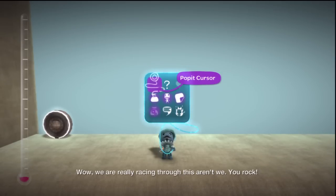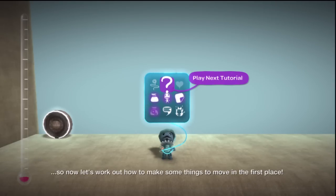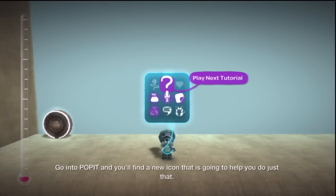Wow, we are really racing through this, aren't we? You rock! OK, so you can make things move. So now let's work out how to make some things to move in the first place. Go into Pop It and you'll find a new icon that's going to help you do just that.